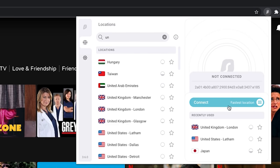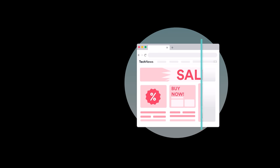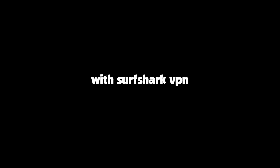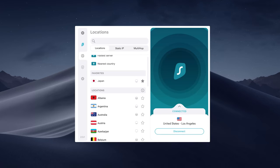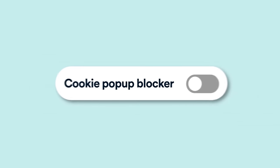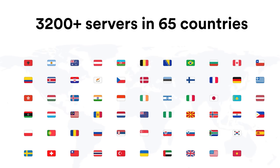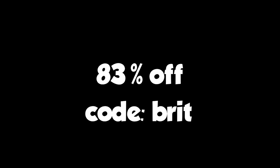This video is sponsored by Surfshark VPN. It's an easy-to-use app and browser extension that gives you the ability to appear from anywhere in the world — you can watch US Netflix if you're from the UK or vice versa. It encrypts all your data, hides your browser activity, and includes its Clean Web software which hides all the rubbish on the internet. They allow unlimited devices, so you can have it on your PC and phone. One of my favourite features removes that cookie pop-up with just one click. You can connect to over 3,200 servers in 65 different countries. The link in the description gets you 83% off plus three months free — use code BRIT at checkout. Thank you to Surfshark for sponsoring today's video.